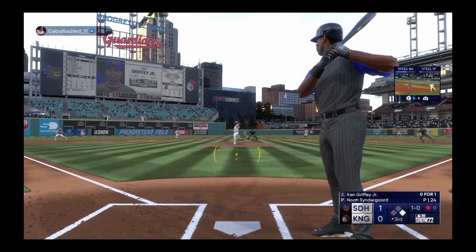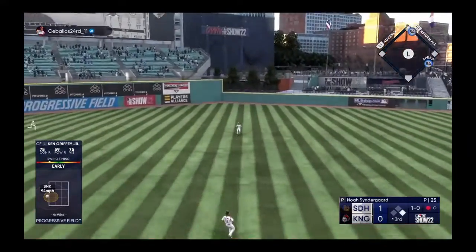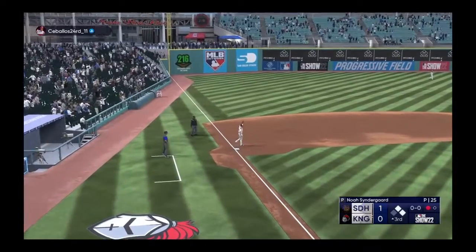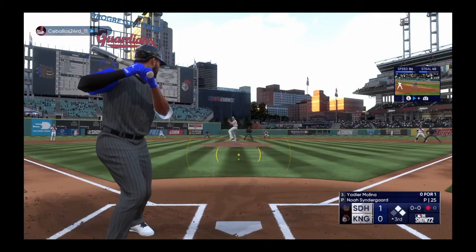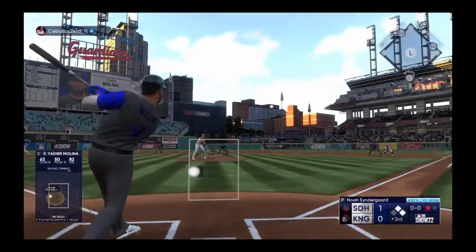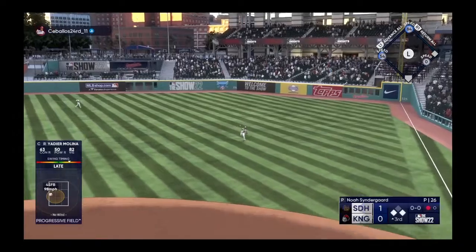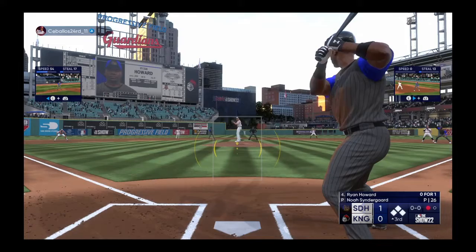Ball one. This one in the air to center field — that's a hit. They get it in quickly, so first and second now, one out. Base hit — throw back in, holds the runner at third, only one man gone.